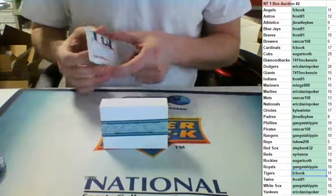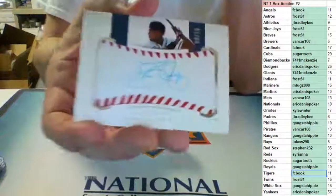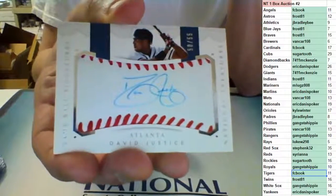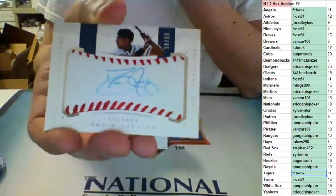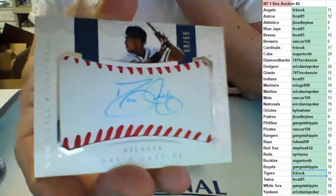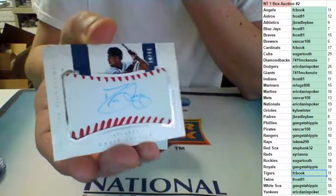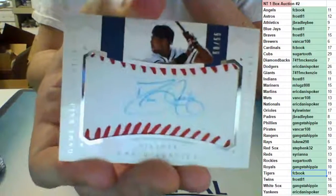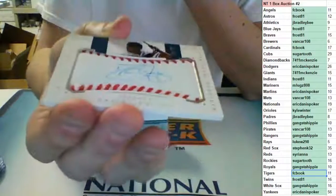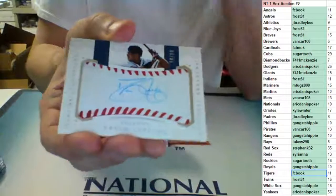Number 2 of 55 — we have a game ball auto, nice card for the Atlanta Braves: David Justice. Going to the PC of Frost, out of 55, on the game ball auto — David Justice for Frosty. Very nice, pretty cool, nice hit Frost.